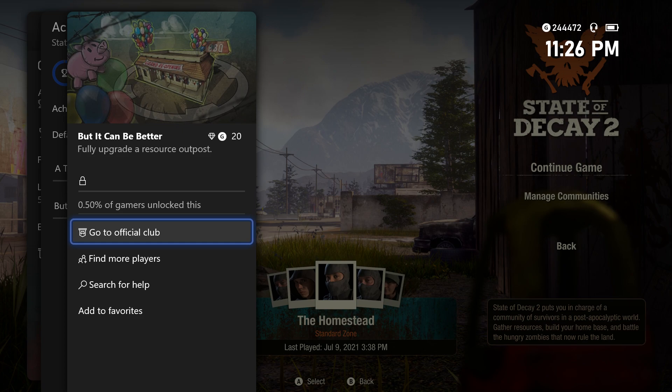Welcome, FNUS57 here. Once again, I'm on my Xbox One to bring you yet another video. In today's guide, I will be showing you how to unlock the But It Can Be Better achievement on State of Decay 2.